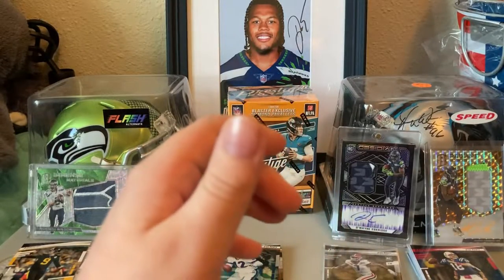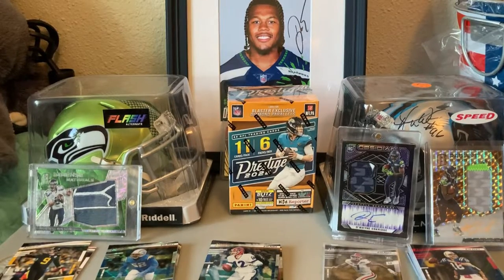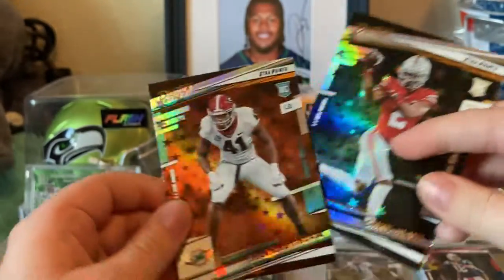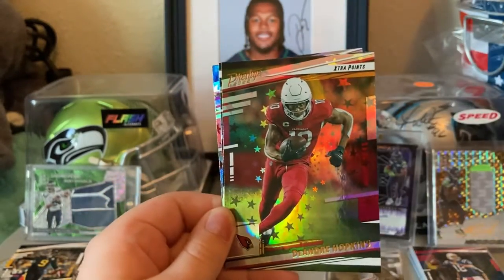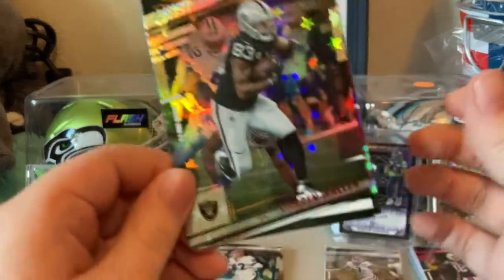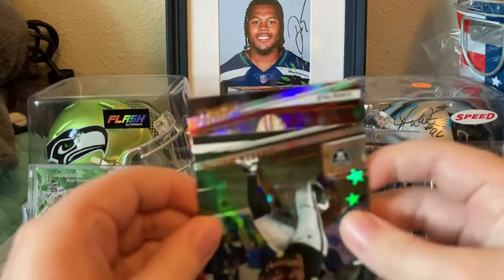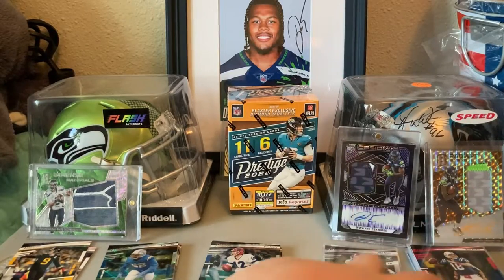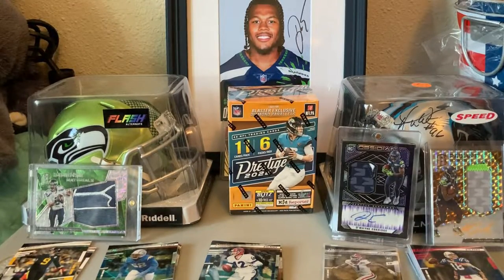Sorry if I bore you out with the base cards there — quite a bit of it. Let's get into the Galactic Parallels: Chang Tindall — kind of cool — Chris Olave, DeAndre Hopkins, Darren Waller, and our last one is Deebo. So we've got three veteran galactics and two rookie galactics. Let's compare that to a blaster box.